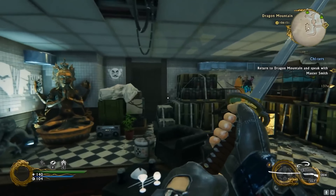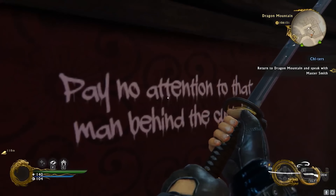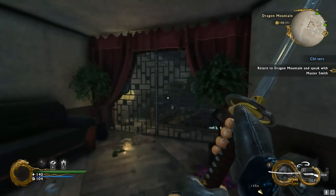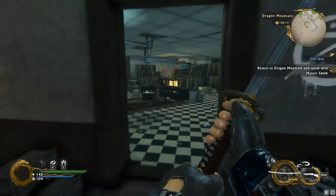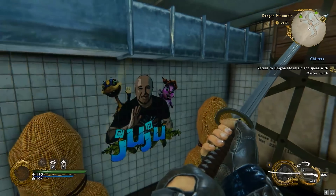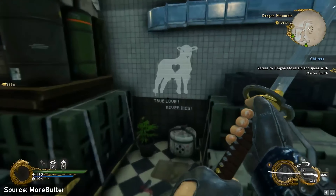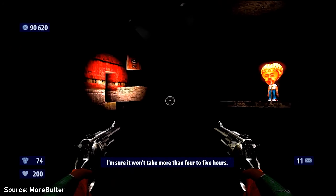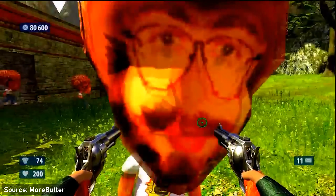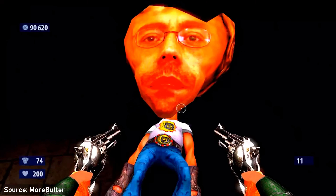In Shadow Warrior 2, if you go into the Wang Cave and head over to a drum set, you can find a little area behind it with a wall you can walk right through. If you follow the pathway, you're obviously in an Easter egg room with a lot of references to other video games and other media — and there's a picture of all the developers right there for you to see. In Serious Sam's Second Encounter, there is an Easter egg that counts as a developer room, but it spans more than just a single room — it's a terrifying developer encounter.